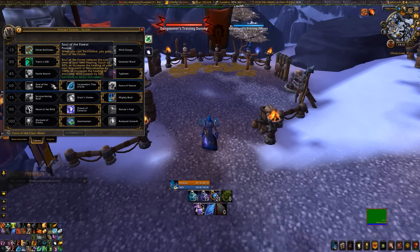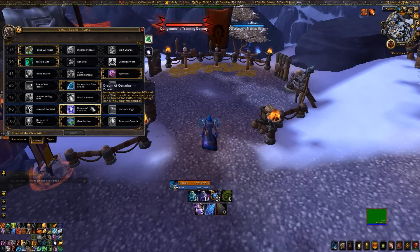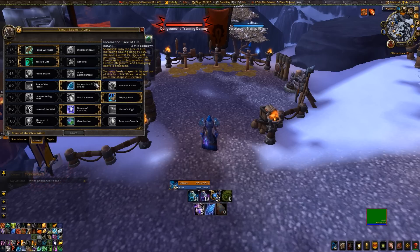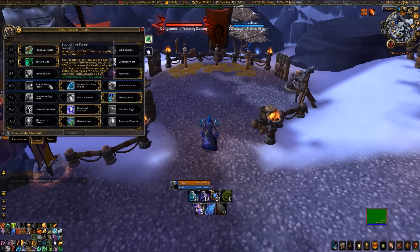If you don't need that 3-minute cooldown and you're running Dream of Cenarius doing the standard thing - throwing out Rejuves and Wild Growths on cooldown - you can spice it up by using Swiftmend before Wild Growth, and you're going to do much more healing through Soul of the Forest. But if you need that 3-minute cooldown, Incarnation wins. I use Incarnation almost all the time, though there are a few boss fights in Blackrock Foundry where I take Soul of the Forest.